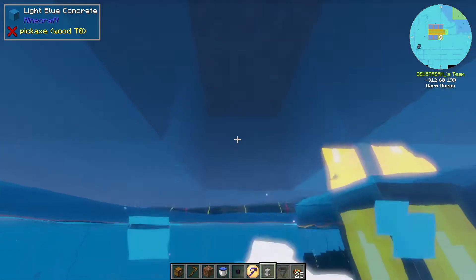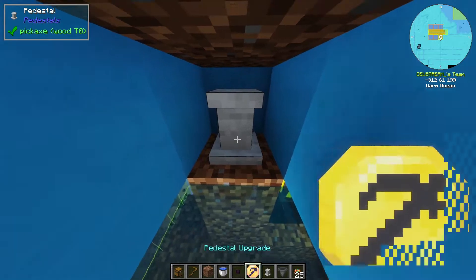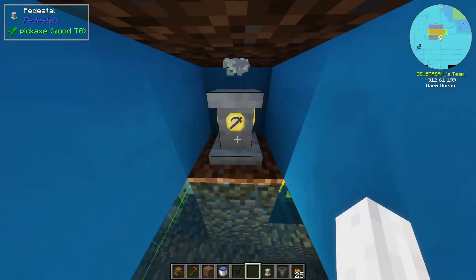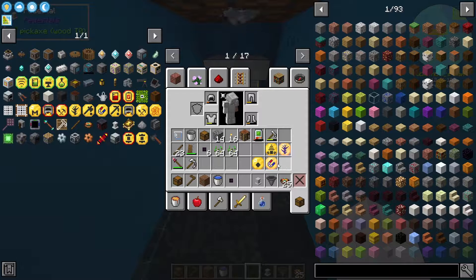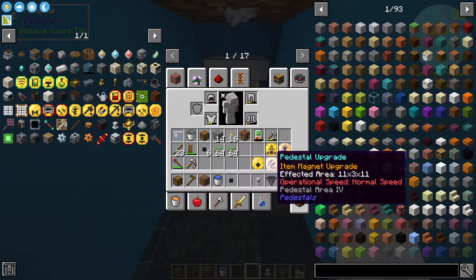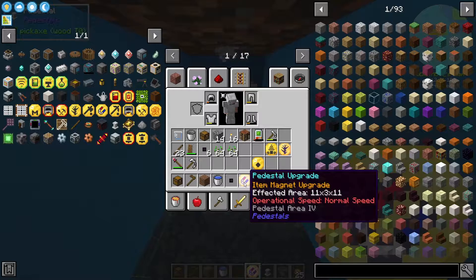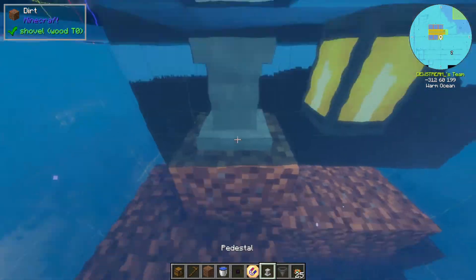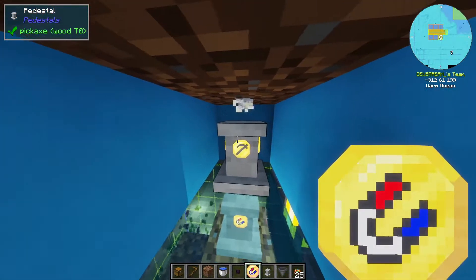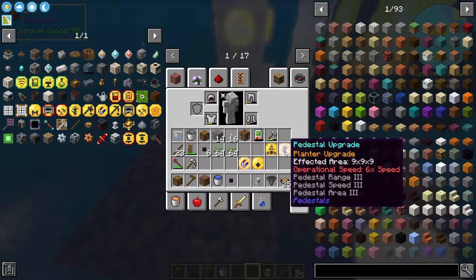So as you can see, that's not the level we want. I think we actually want this to be in the ground - in this blue bit right here. So let's go up here and place it there. I think that's where we want it. I'm pretty sure. So that's going to harvest all of the crops when they're done. Now we also need a magnet, which is also in an 11 by three by 11 area. So this again needs to be pretty close to where the crops are. I think it'll be fine if it's just underneath it.